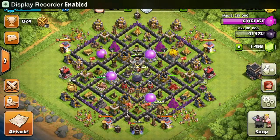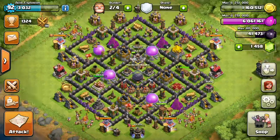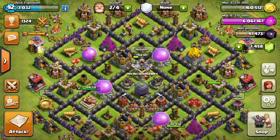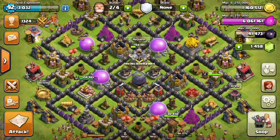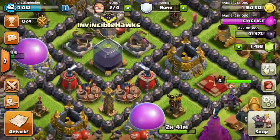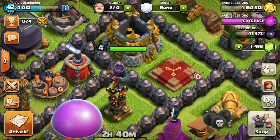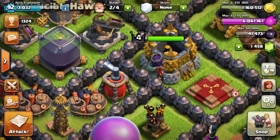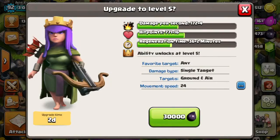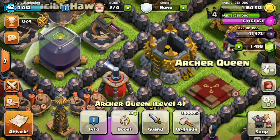What's up guys, Acid Explosion here, welcome back to Journey to Max Town Hall 9. Today I'm going to catch you up on a few things. We're going to be upgrading our Spell Factory and our Archer Queen to level 5. The Archer Queen is currently level 4, and now I have enough to upgrade her to level 5, which will unlock the Royal Cloak — dealing an additional 300 damage per second and 150 health recovery.